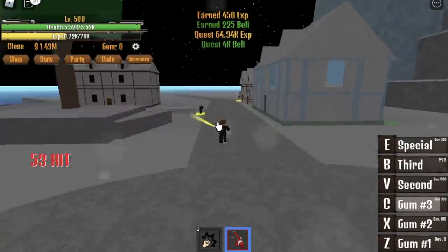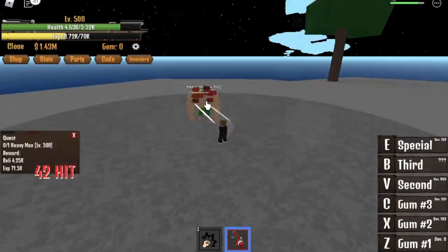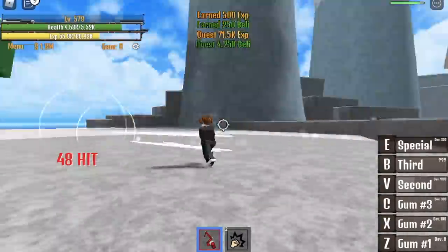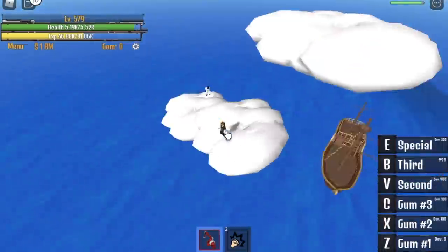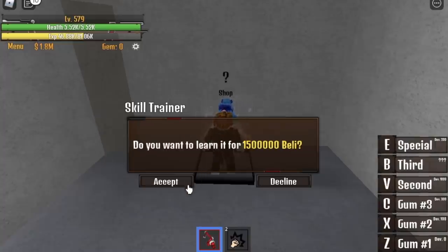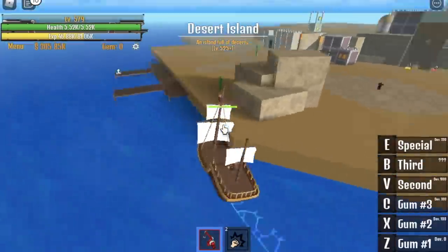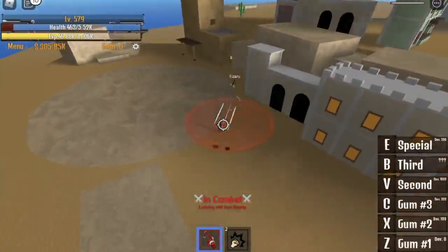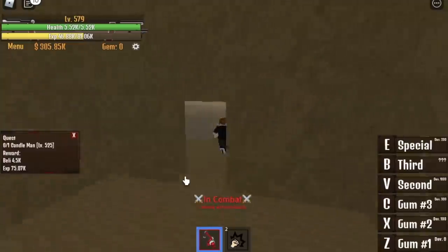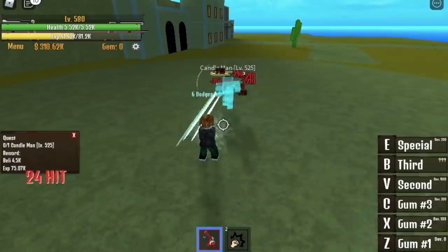At level 500, start defeating the Heavy Man — Chopper. You can level up here until 625. The experience difference from the Candle Man on the next island is only 4,000, so I prefer staying here. Before moving on: if you have 1.5 million bellies, you can now unlock Observation Haki. We do need money to unlock the Snake Form, but we can grind that later. There are lots of bullies in this area, so be careful. Level up until you reach 625.